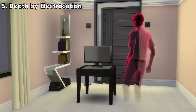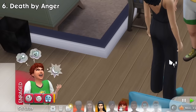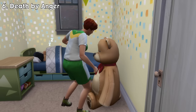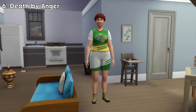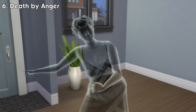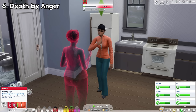Number 6: Death by Anger. If a sim has 7 points of anger emotional buffs or more, usually from mean interactions with others, they will become enraged. They need to be calmed down immediately, which can be done by taking a cold shower, hitting stuffed animals, or calming themselves down with the mirror. If they're feeling enraged for too long, there's a chance they become so angry they get a cardiac explosion and die. Ghosts that die of this will have smoke fuming inside their body. They will also get angry from time to time and can make sims around them be angry too.